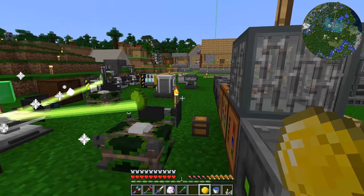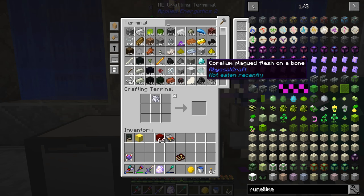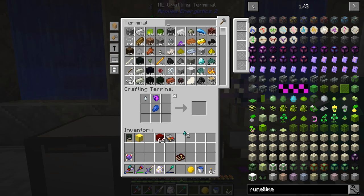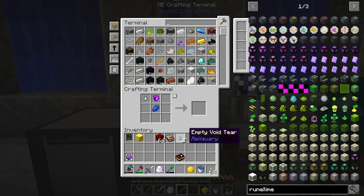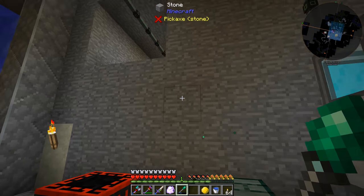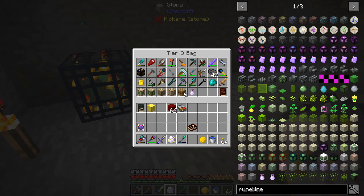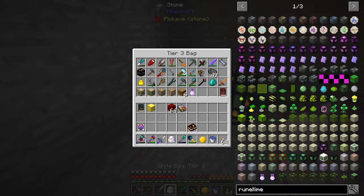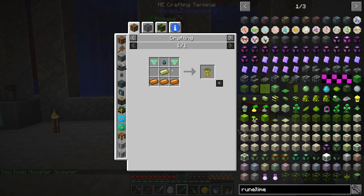Empty void tears require a gaseous slime pearl, lapis, and a nebulous heart. Let me make some of those quickly. Actually, we don't have any — I thought we might have gotten some before. We're missing the slime pearl. We don't have any more slime pearls, so we need to go farm up more of those. I'll take our slime spawner downstairs and put it in a slime chunk to get them to spawn, then kill them for the randomly dropped slime pearl.